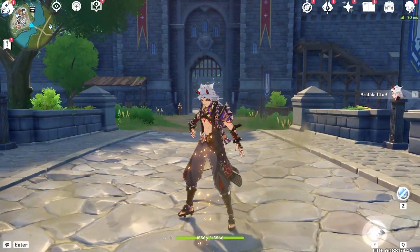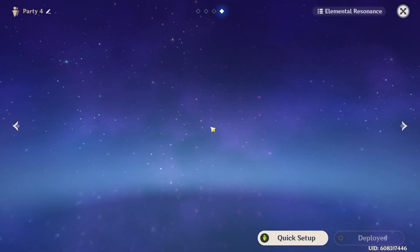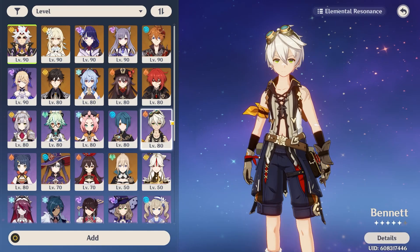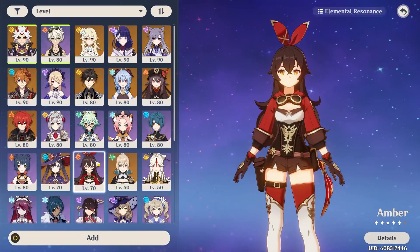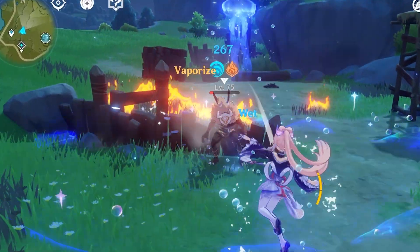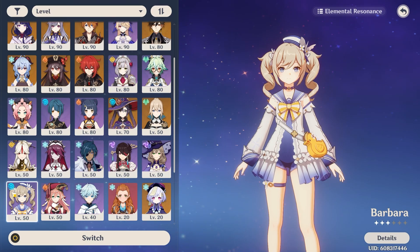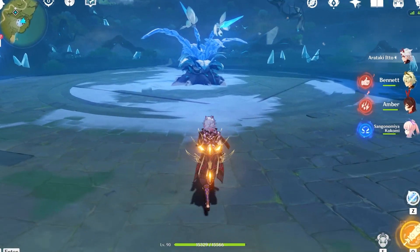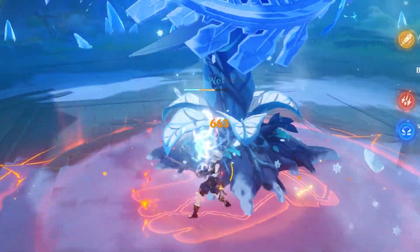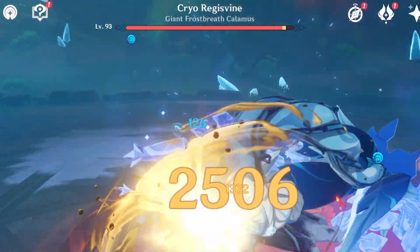But first, whip out the most optimal team for your character. The universally accepted team is Bennett for his ult, Amber for Baron Bunny, and finally, pay-to-win Barbara for Jellyfish. If you don't have her, I suppose you could just use Budget Kokomi. When you're ready, enter the boss battle. Use Baron Bunny and Jellyfish for moral support, charge up your damage with Bennett, and then... see that you still suck at this game.